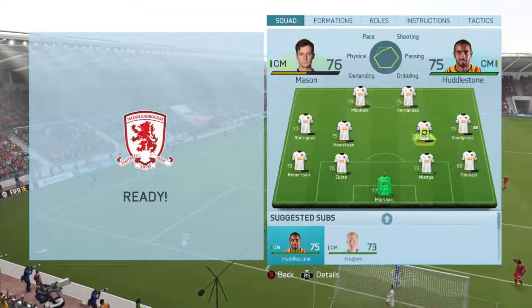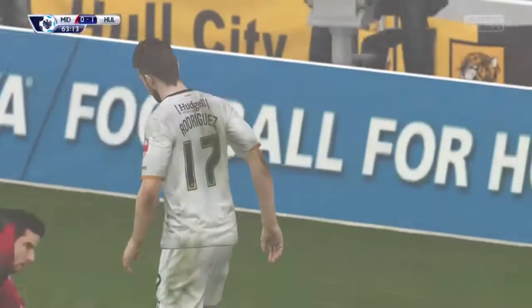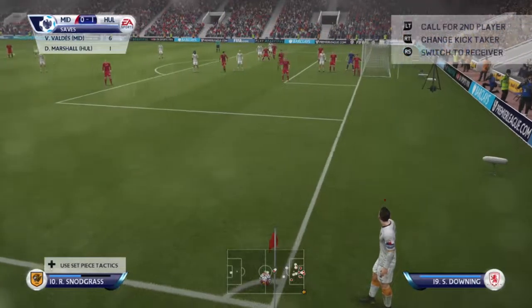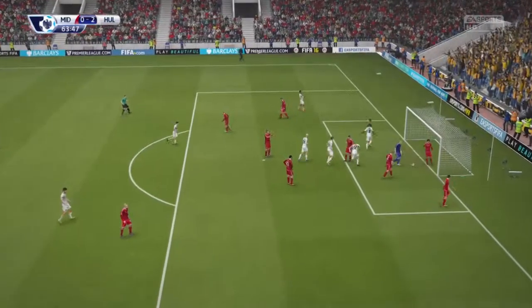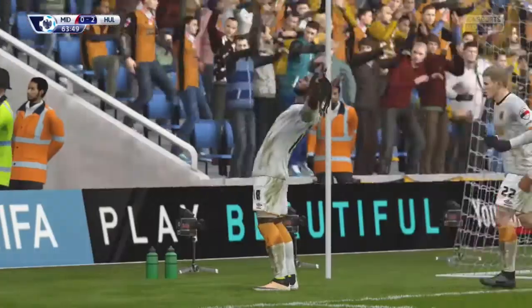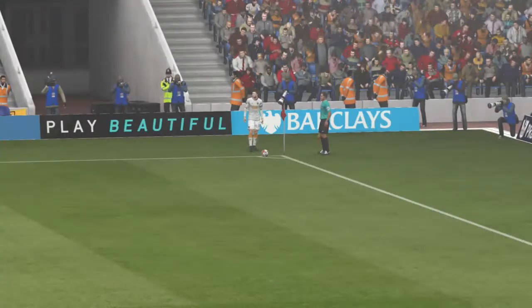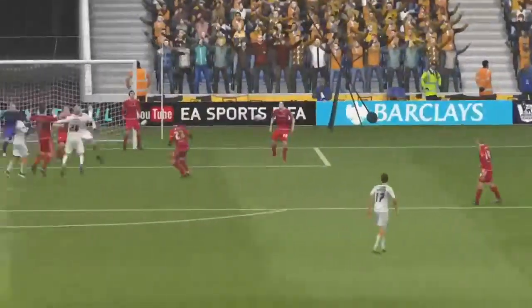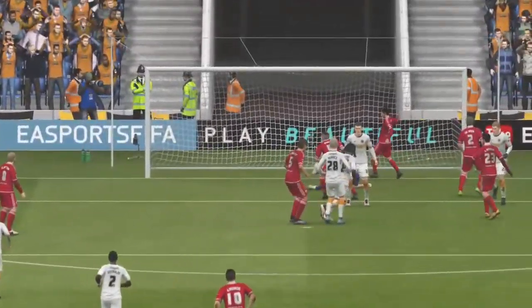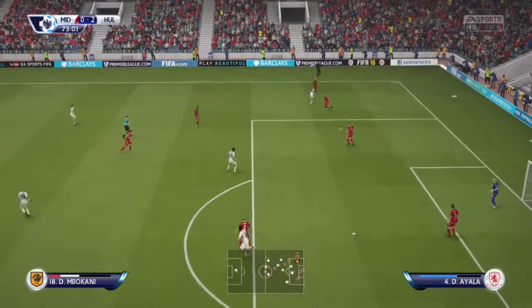You can see I'm making a substitute here with Hughes coming on — he's poor for me. Then Snodgrass is able to whip this corner and Mbakani's on the end of it, heading it in to make it 2-0. His second headed goal and a second assist for Snodgrass on the day. A really good header — corners are usually difficult on FIFA 16 but we made one work there.